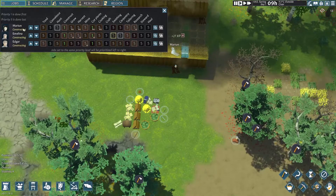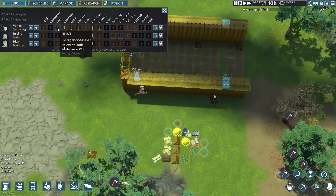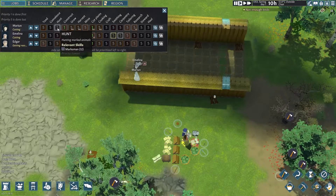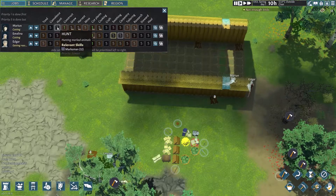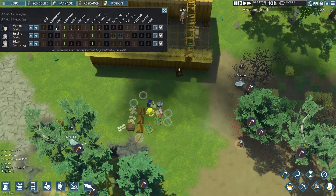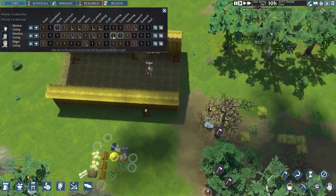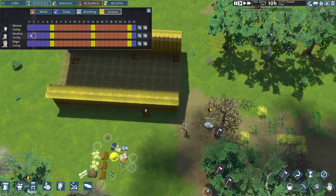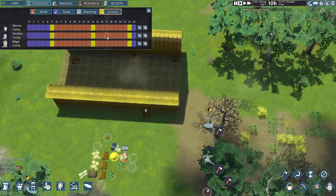We've got schedule over here. I like to do leisure at the beginning and leisure at the end — whenever they get the amount they need. And sometimes I like to add something in the middle, so if they have a problem and didn't get leisure from start or end, they can get some leisure in the middle of the day. That'll be your job prioritization, and who's good at what. I think this system works decently — the highlights of who's good at something is relatively okay.